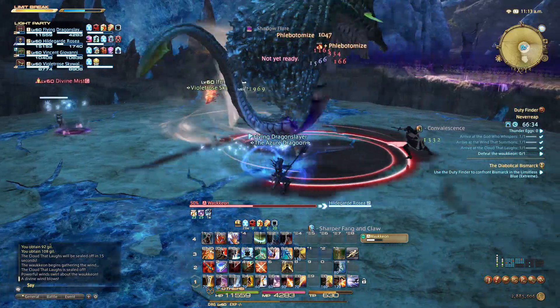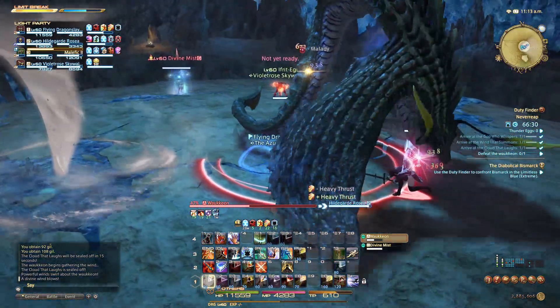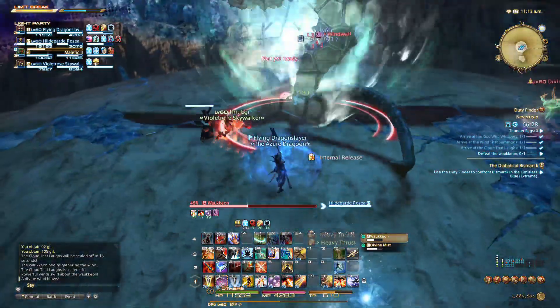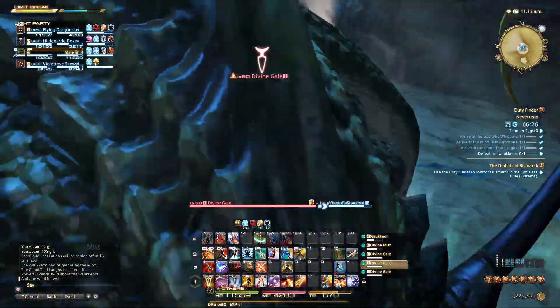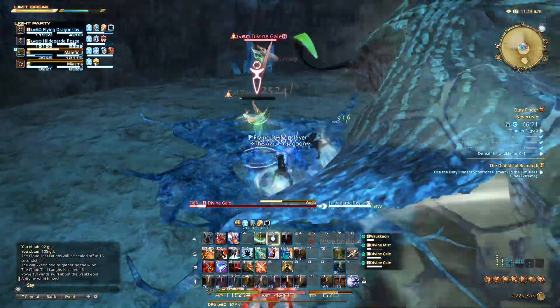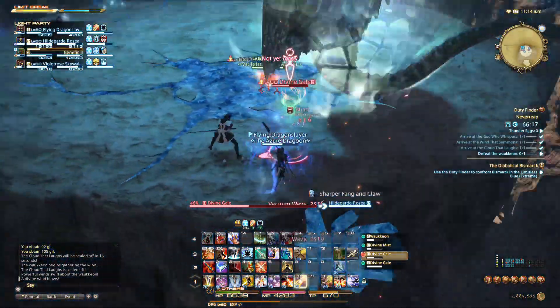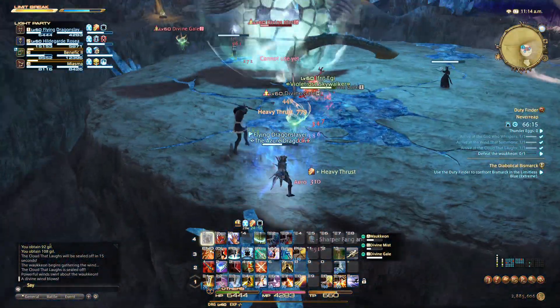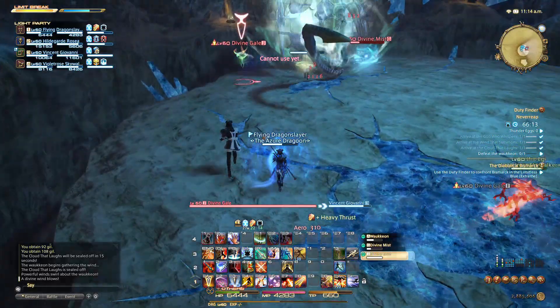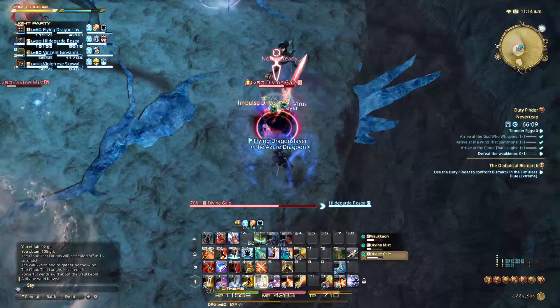I think he's about to go into his Fue phase. Any second — eight stacks, here it comes! You've got to play the dodging game. Duly note: if Blood of the Dragon falls off, your enhanced Fang and Claw or enhanced Wheeling Thrust will fall off at the same time, even though one has a longer cooldown than the other.